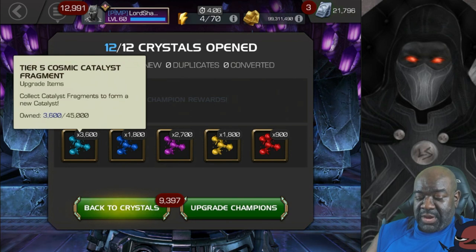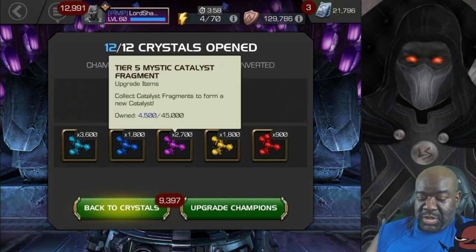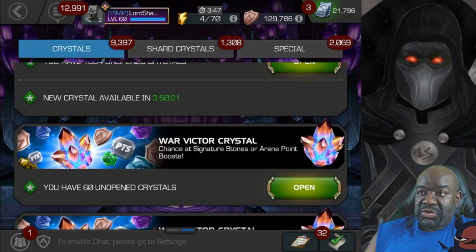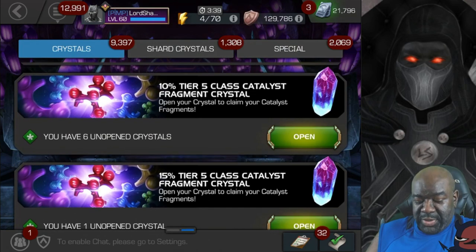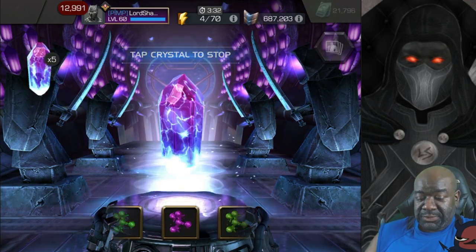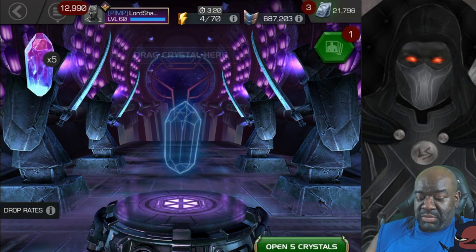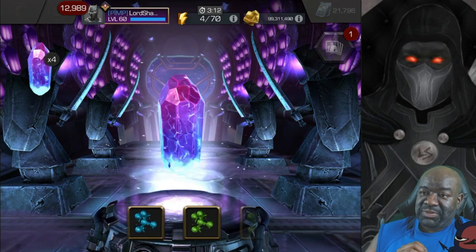Cosmic — you can see where I'm at there, not too close. We're close on the tech, not too close on the mystic. Mutant will make a fair dent, and not close at all on the skill. Those were the two-percenters. Now here are the ten-percenters — we've been getting these from doing map 7 in AQ. Got some more of that, it was the lowest one we had, so not mad about that. A lot of science in the beginning of this one — not surprised. 4500.